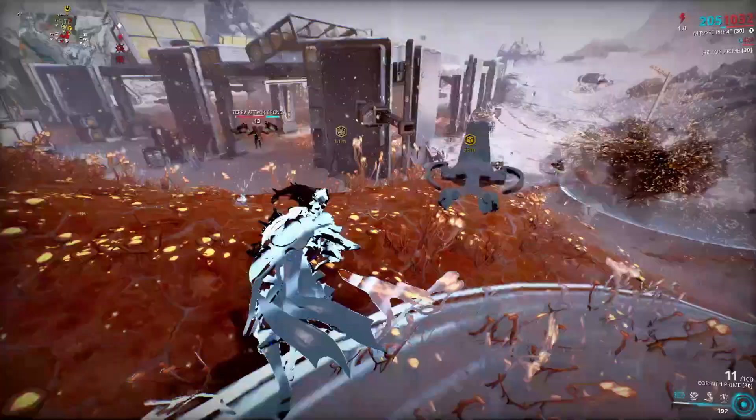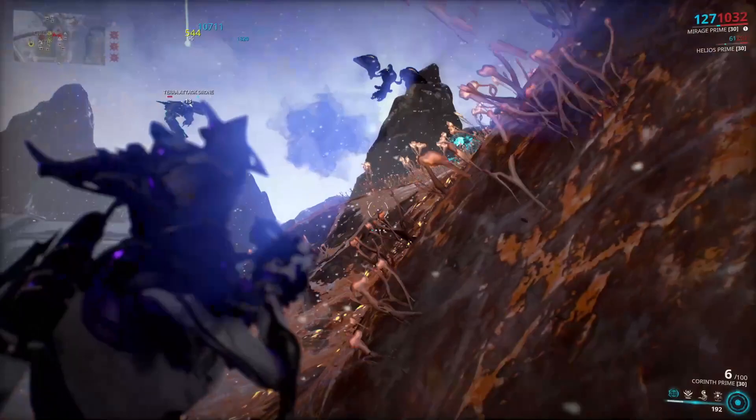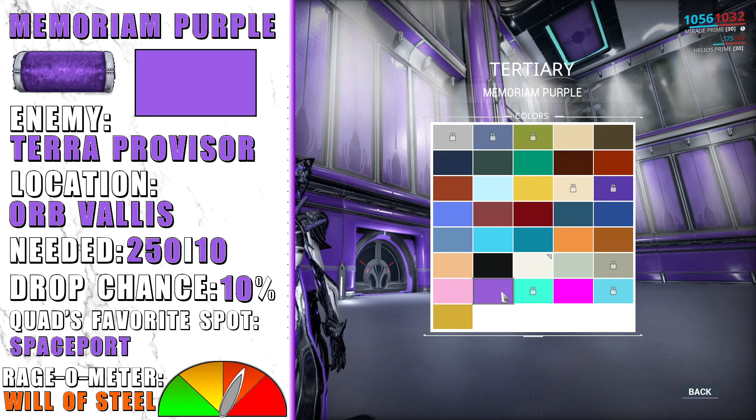Memorium Purple is dropped by Terra Provisors and their elite versions. The best place to find them is the temple fabrication, but you can also find some outside of spaceport.